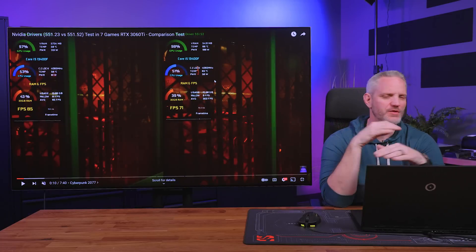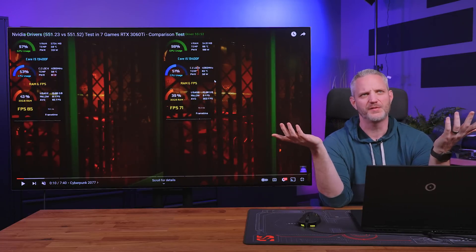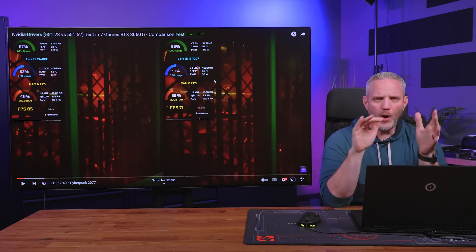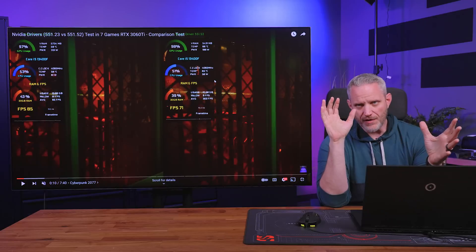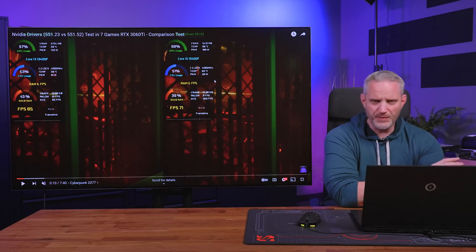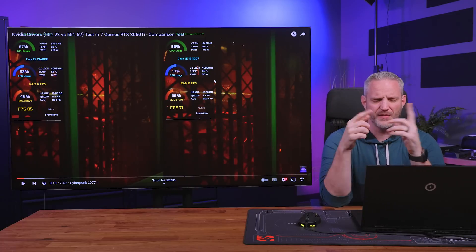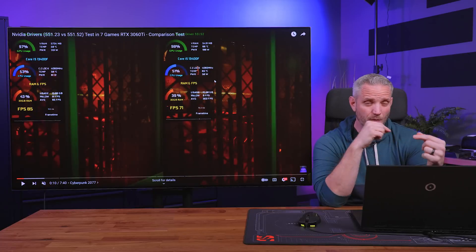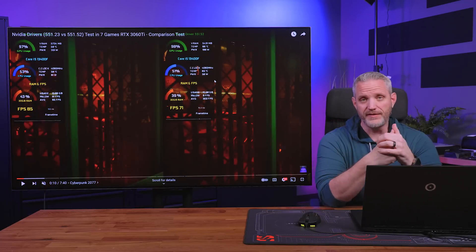Inevitably, every single generation of new graphics cards, whether it be from Nvidia or AMD — and Intel's really on kind of like their first gen for the most part — there's always rumors and claims that newer drivers are intentionally slowing down the performance of older cards because they want you to buy a new graphics card. Well, today we're gonna talk about that. We did our own testing and we're gonna put that theory to the test again, for like the 12th time.